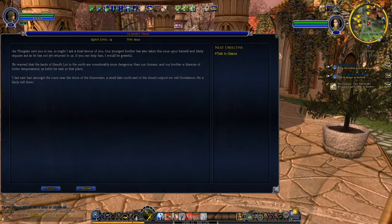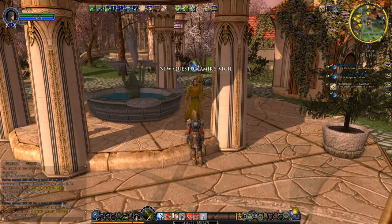Glimmer's Vigil. As Thingledar sent you to me, so might I ask a final favor of you. Our youngest brother has taken this onus upon himself and likely requires aid as he has not yet returned. If you can help him, I would be grateful. Be warned that the lands of Hull-Linn to the north are considerably more dangerous than our domain, and our brother is likewise of hotter temperament. I last saw him amongst the ruins near the shore of the Grimwater, a small lake northeast of the Dwarf Outpost we call Gondamin — he is likely still there. Well, we can certainly find him and offer our assistance.